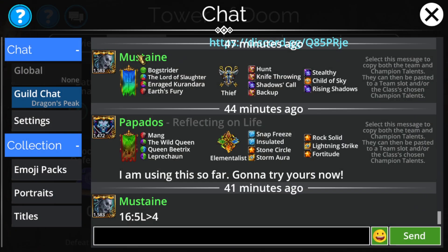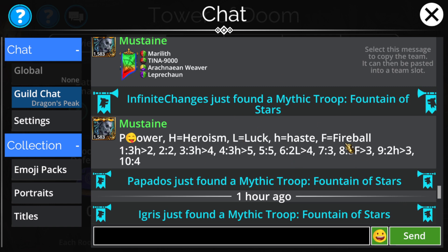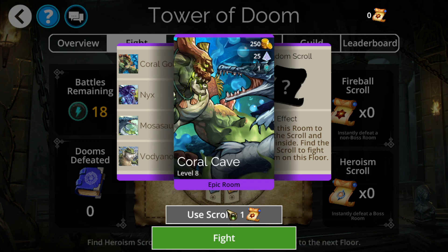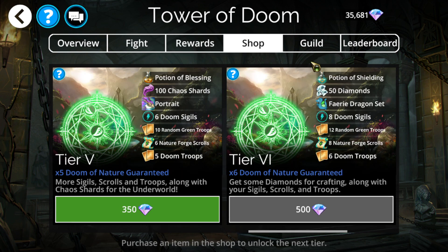There are plenty of other rooms you want to take along the way. The main ones to focus on are power, heroism, luck, haste, and fireball. The most noteworthy are probably heroism and fireball - they're so relevant they're even on the side tracker. Fireball ends up clearing out any non-boss room - you can simply instantly do it with a fireball. You generally want to save these for the later rooms. The main objective of a Tower of Doom is to reach 25 floor completion, because you end up getting Forge Scrolls.